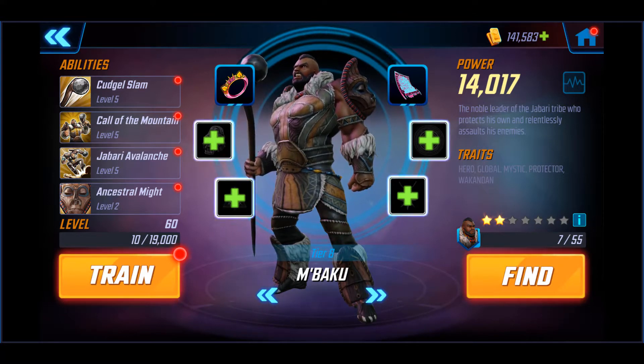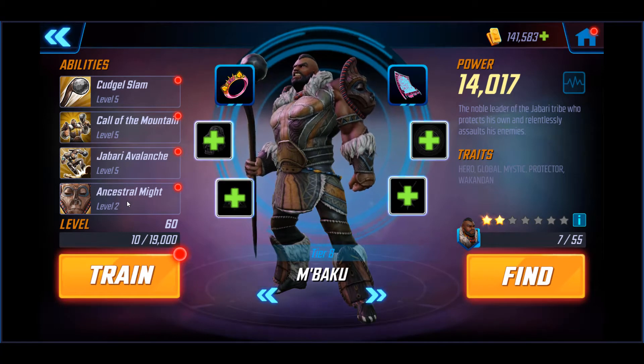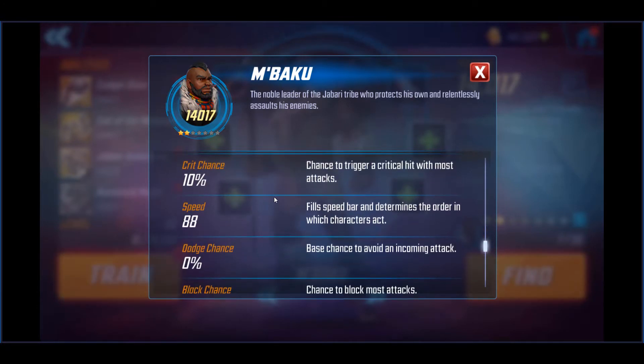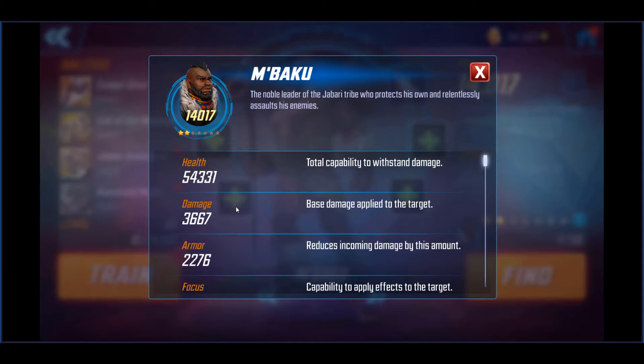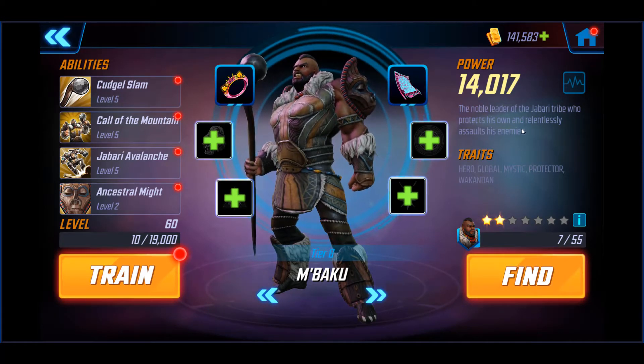I took him all the way up until he needed purple material for his gear, and I did use some purple material for his abilities, so I got him at all fives and then two right now. I want to save as many resources as possible for the Spider-Verse team. Let's take a look at his stats: he's at 54,000 health, 3,667 damage, and his speed is at 88. For a tank, low speed is good because your taunts will last longer. He also has a heal ability. He is the noble leader of the Jabari tribe — a hero, global, mystic protector, and Wakandan.